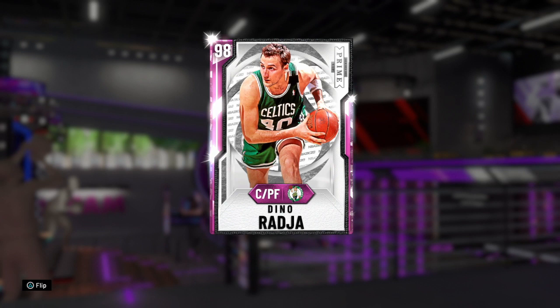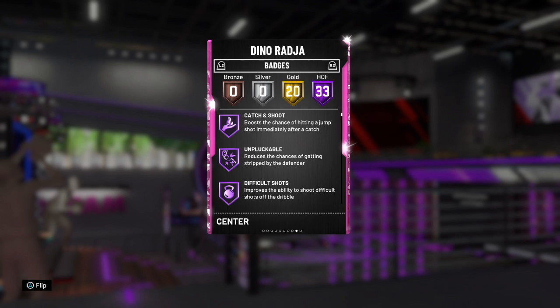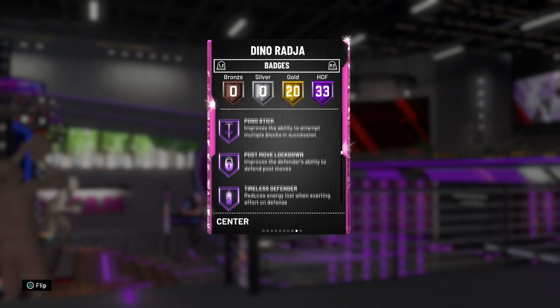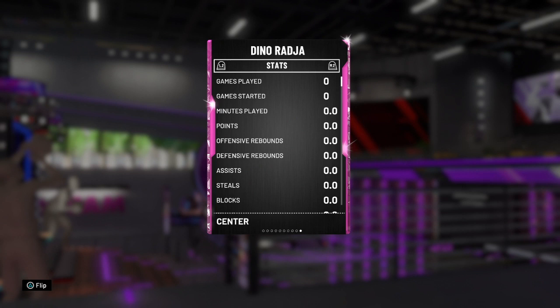Please go down there and hit that like button — it helps me out a bunch. But Dino is a 6-foot-11 center that can literally do everything. Look at this — a center that has Hall of Fame Unpluckable as part of his 33 Hall of Fame badges, has quick first steps, postman, dimer, and downhill. This card is insane.